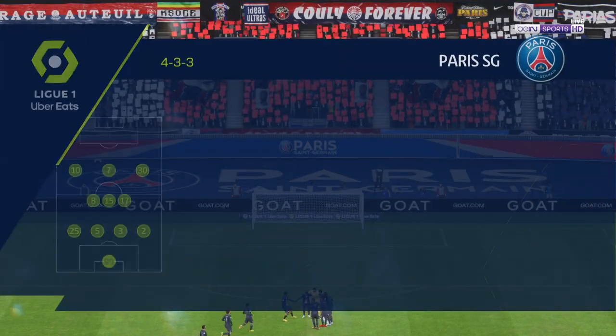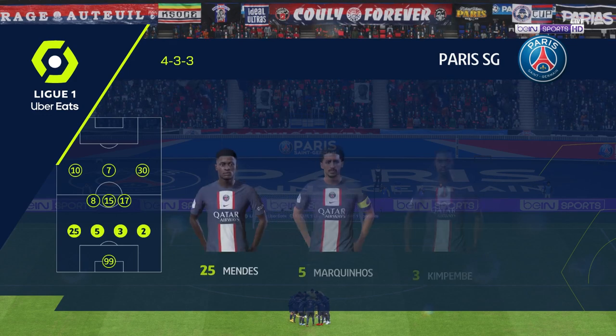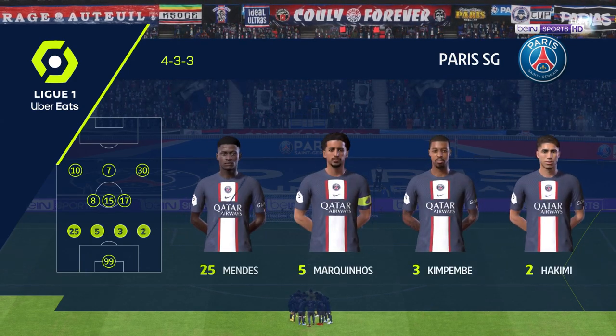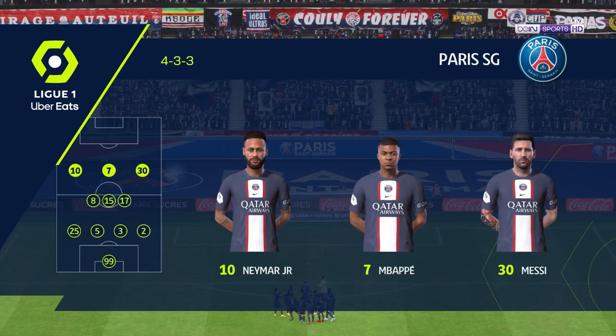The BSG team looks like this. It'll be interesting to see how the wingers play today — will they stay high and wide, will they come in field and support the center forward, and how deep will they come out of possession? They're going to be key to this formation.